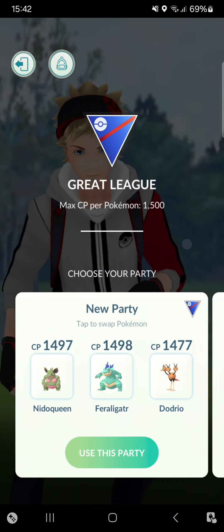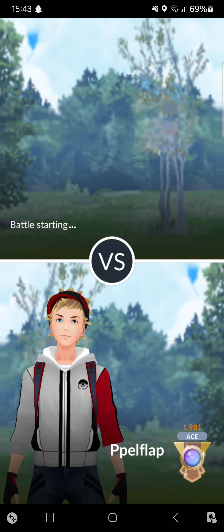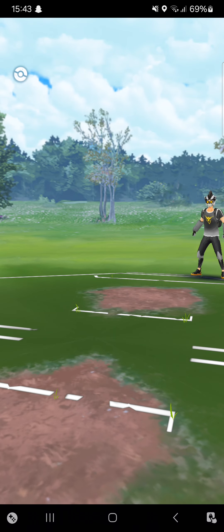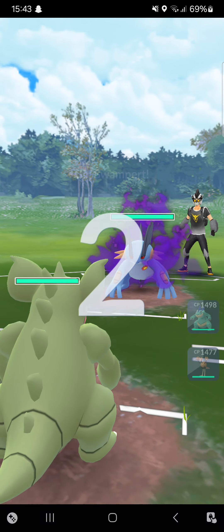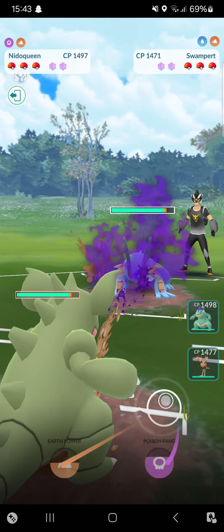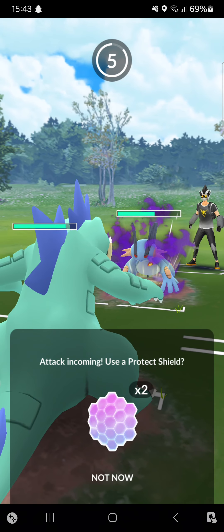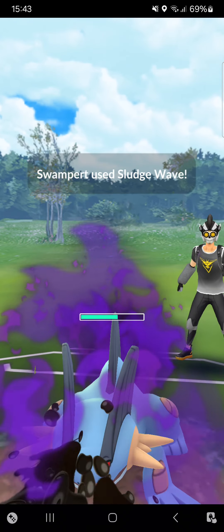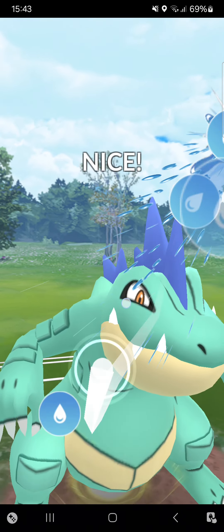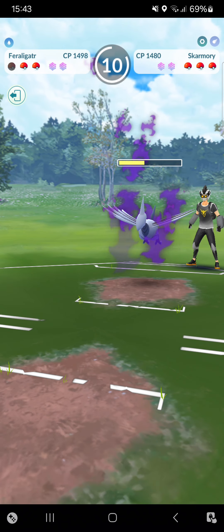Right now we're at five wins with three matches to go — we have to win all to have a chance of getting more ELO than we started with. Going against Poker Sixoy. Starting Nidoqueen into Shadow Swampert — you have to be kidding me. Counting one through five, switching into Feraligatr. Opponent goes for a Sludge Wave — just kidding. Opponent throws in Skarmory as well — who puts Sludge Wave on them? Could be interesting. They're leading an entire Shadow team.